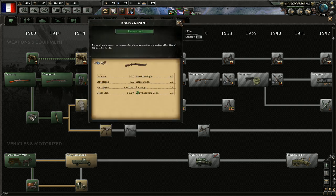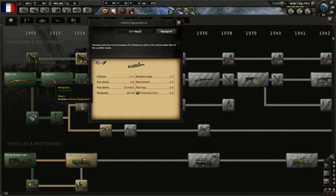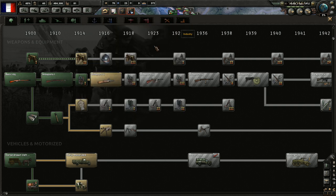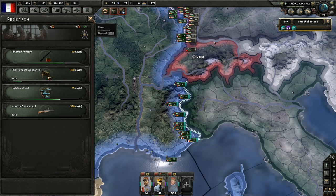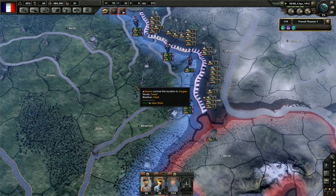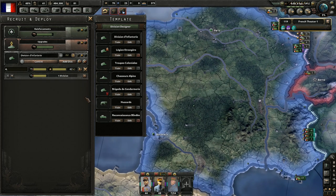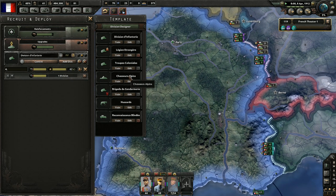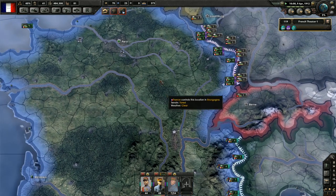How big is the difference? 17 defense instead of 13, 2.5 soft attack instead of 2.0, higher breakthrough — yeah, the difference is quite significant. Let's get started on weapons 2 — that way we'll get them in 1914. Hopefully we'll be able to start upgrading before the war actually starts. I also think we should start recruiting more divisions. We'll finish this run and then just start a new one with more — a few divisions at a time.